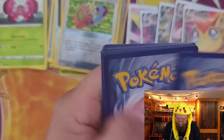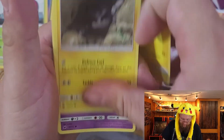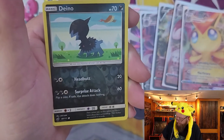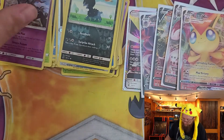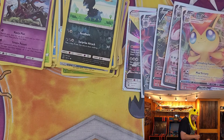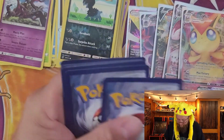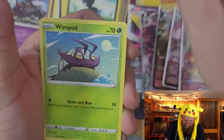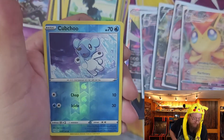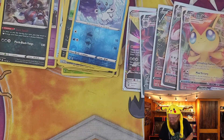All right, box number two, starting with the Crimson Invasion. Code card, and we get a Pikachu, Geodude, Misdreavus, Cinccino, Numel, Axew, Hakamo-o, Lusamine, reverse holo Deino, and a holo Salazzle for our rare. We'll do the Darkness Ablaze and then the Battle Styles, and that'll do it. Code card, and we get Simisage, Fletchling, Whirlipede, Grimer, Clink, Heat Energy, Simisear, Dugtrio, reverse holo Cubchoo, and a Hydreigon for the rare.